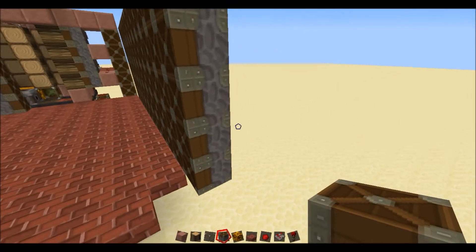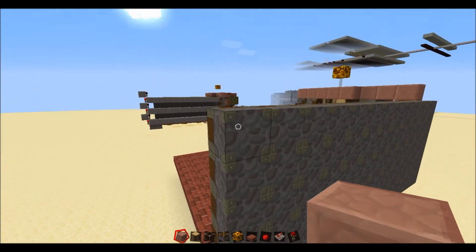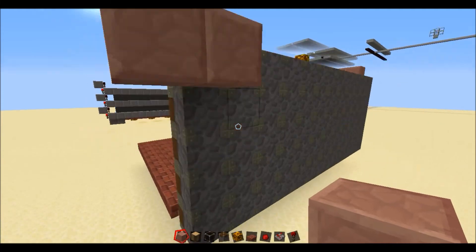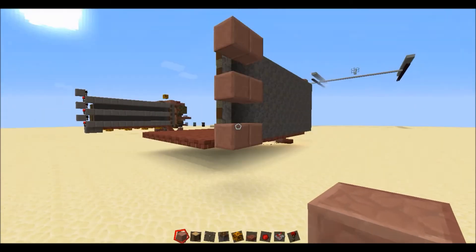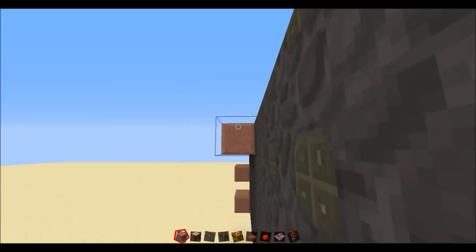Okay guys, we're almost done now. All you have to do is get your normal building brick, and with one brick on the top, you're going to have every second piston with just a line of brick blocks going all the way along.